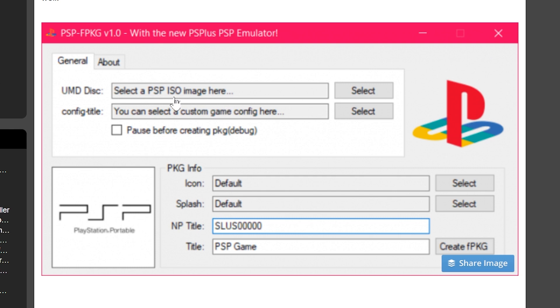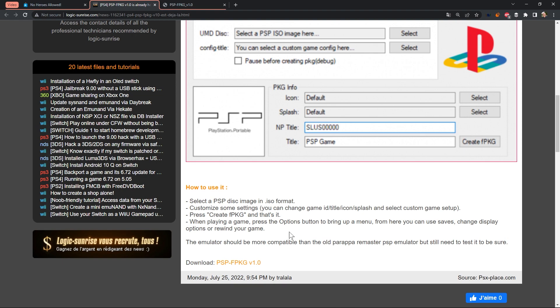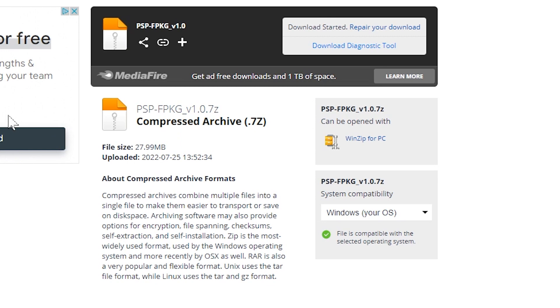Looking at the screenshot, we're going to be inserting our PSP ISO image, giving it an icon, a splash screen, a title, and an NP title, and then create the fake package. It says: select a PSP disk image in ISO format, customize some settings, press Create Fake Package, and that's it. When playing a game, press Options to bring up a menu where you can use saves, change display options, or rewind your game. This emulator should be more compatible than the old PaRappa the Master PSP emulator, but they need to test it. You can download it from MediaFire — I'll include a direct link.